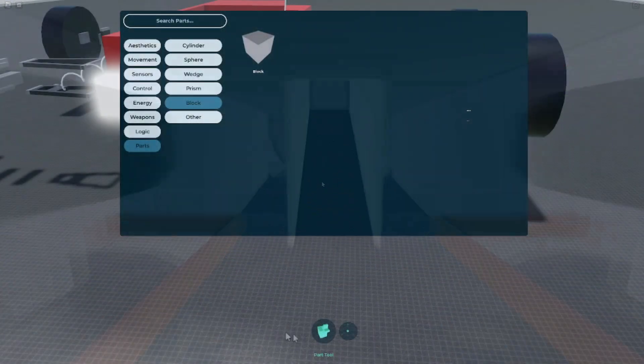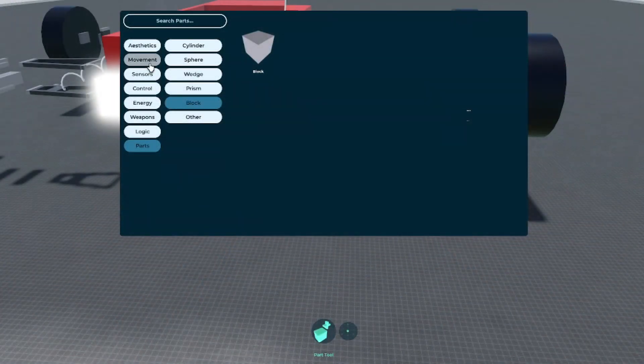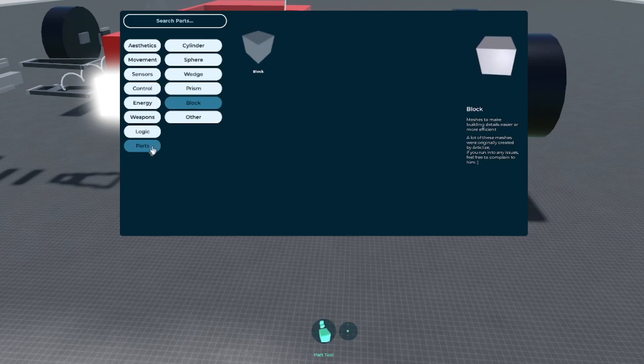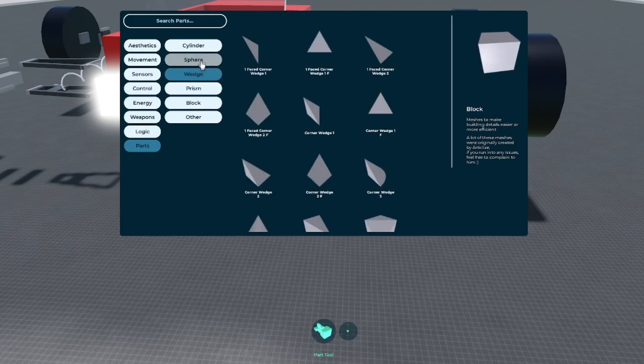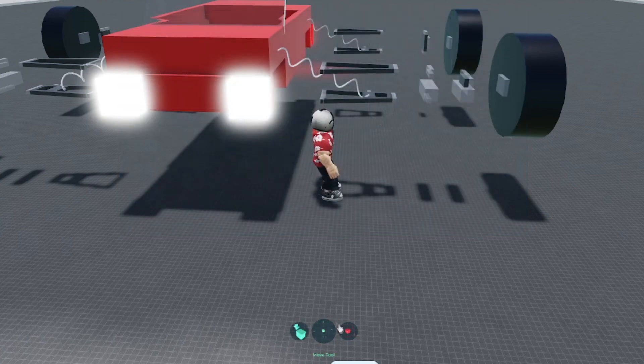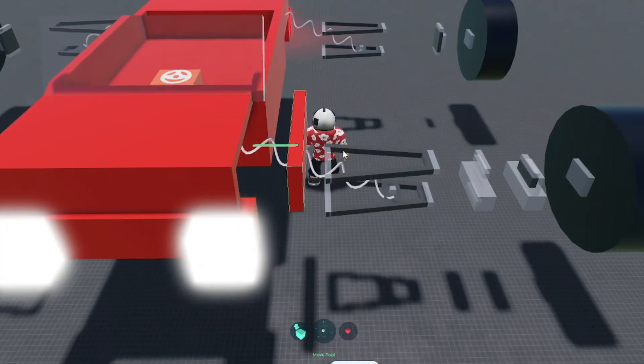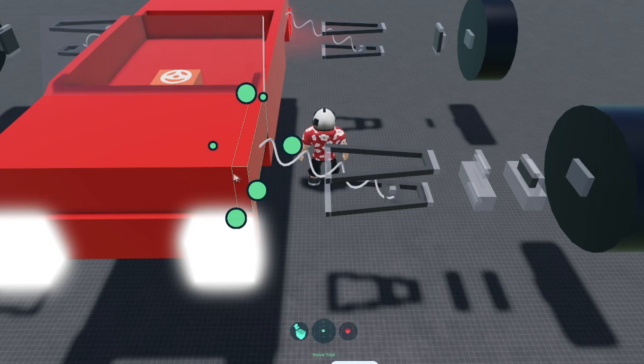The first and most important tool on the toolbar is the Part tool. Here you'll find a semi-organized list of all the parts available for use. It may seem overwhelming, but by the end of the EE Masterclass, you should confidently be able to use most of these parts. The second tool on your toolbar is the Move tool. This will be used for moving parts around the build space via dragging, snapping, or using the handles attached to the part or group that's selected.